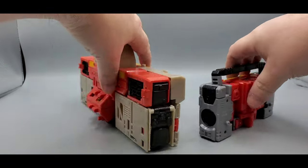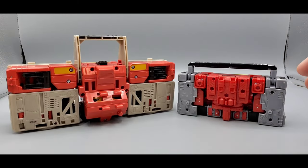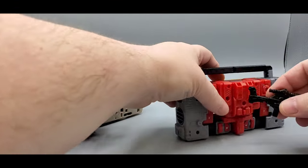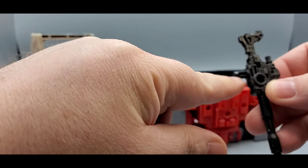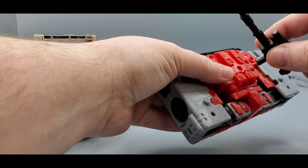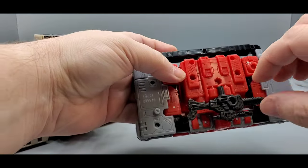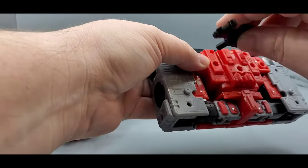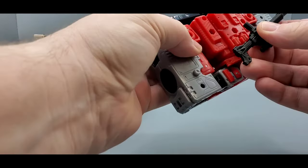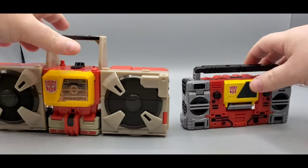Looking at the back — they do have storage for their weapons. You can slot the weapon in right here or use the other ports if you prefer. Either way you want to, it looks pretty cool. So you've got a storage space on both.